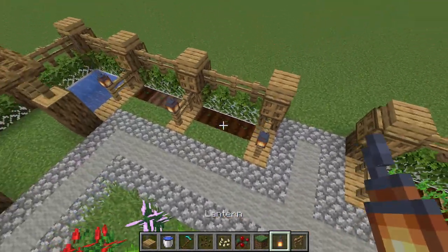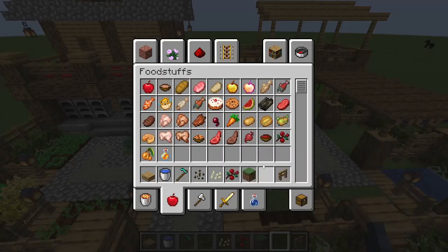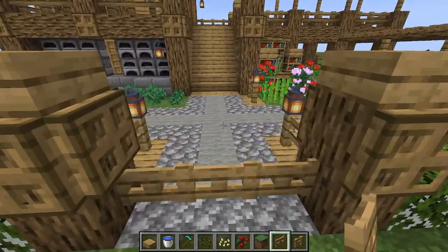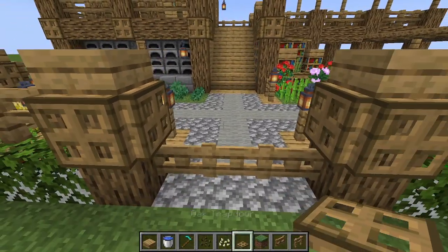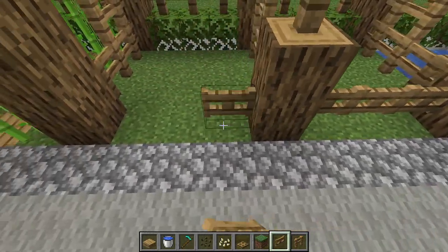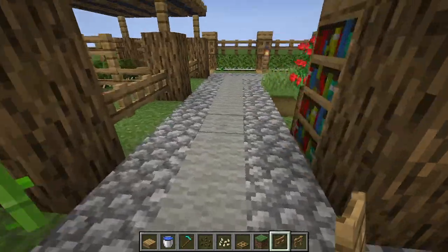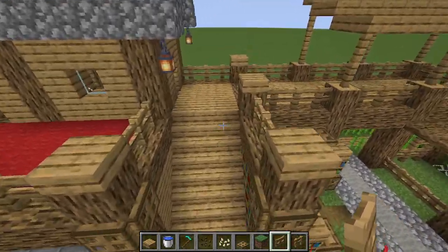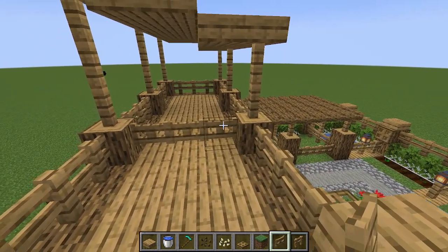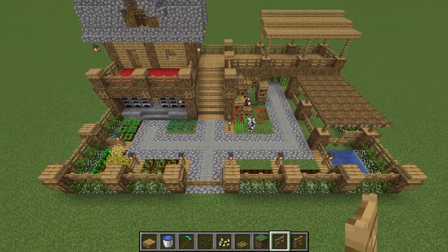Place some fences and lanterns to light up the pathway. Taking advantage of all these spots and spaces was a really good idea. Now grab your oak fence gates and place three in front to keep mobs from coming in while still letting you run in and out. Place one next to the water source to avoid falling in. Put three in front of each stable stall door, and finally place three under the gazebo to create a containment area for pets, an iron golem, snow golem, or even a villager.